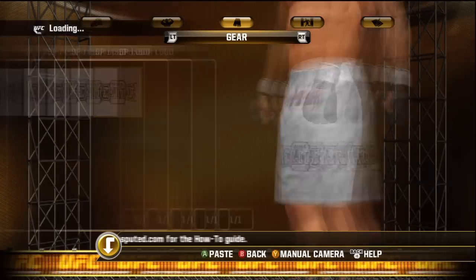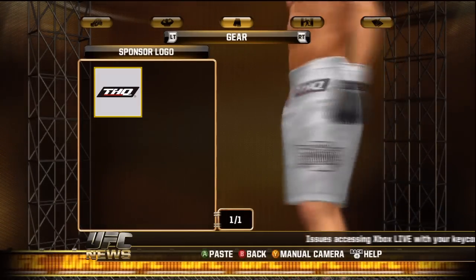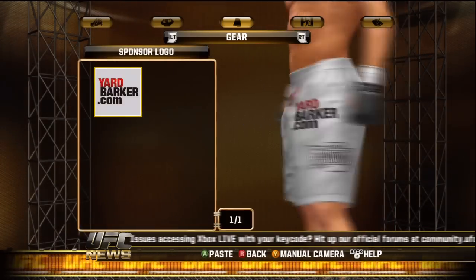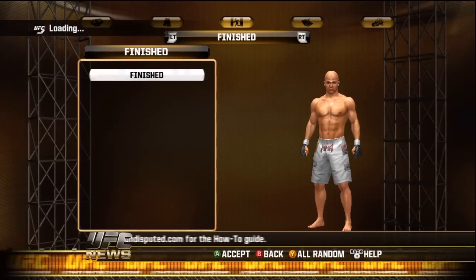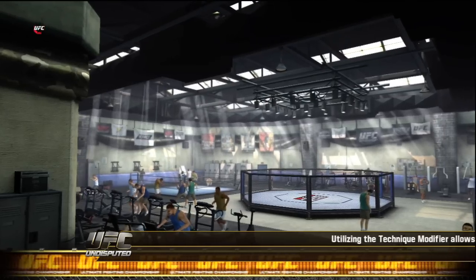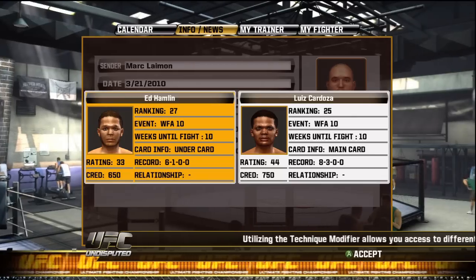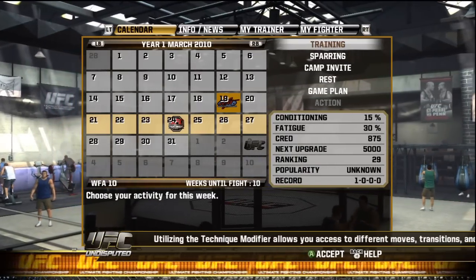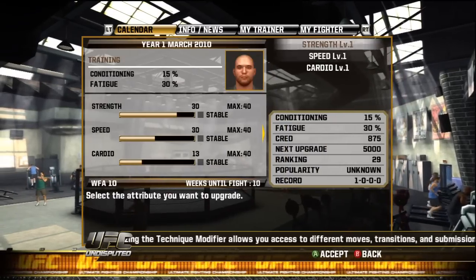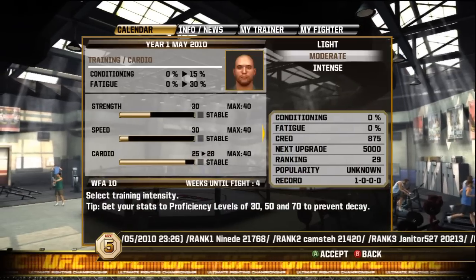At any time during this process, if you get new sponsors, go ahead and add as many logos as you can to your shorts — that'll gain you popularity points and sponsor points. Also, if you get any events, go ahead and do those in between. As far as selecting your next fight, always go with the guy with the lowest rating because that means your sparring will be easier.